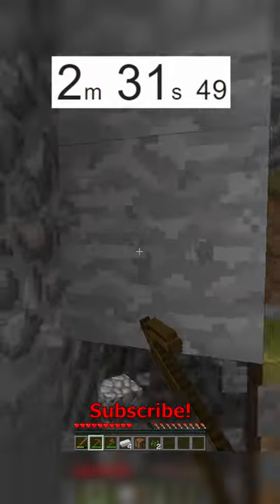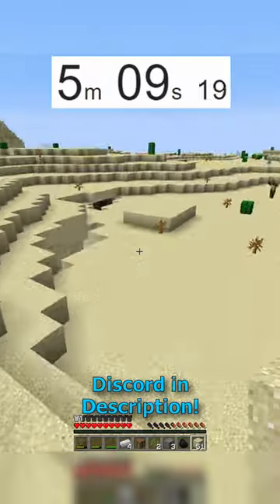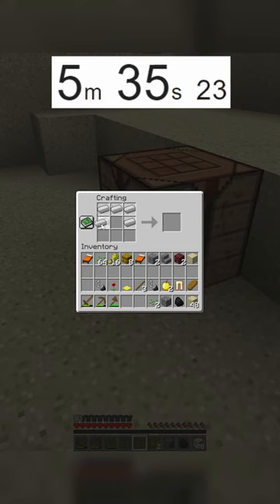Seeing as I needed five, I ran off into the desert to see if I could find something. I did find a ruined portal, but it wasn't very helpful, so I ran off and eventually found a dungeon. This did have an iron ingot, so I used it to craft the helmet.